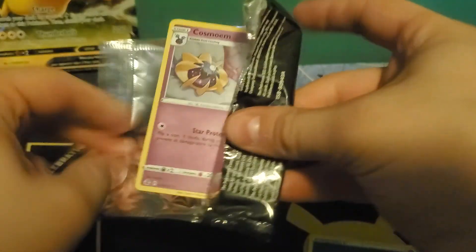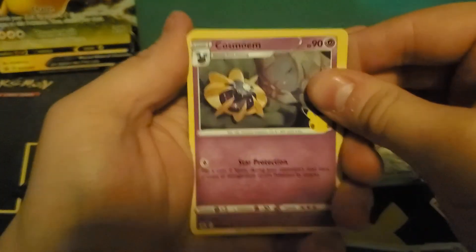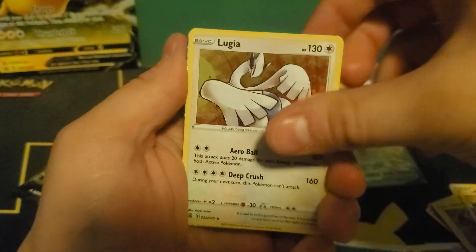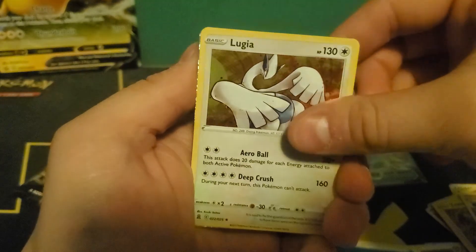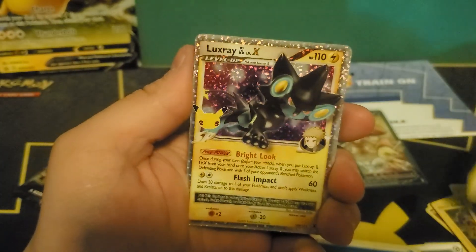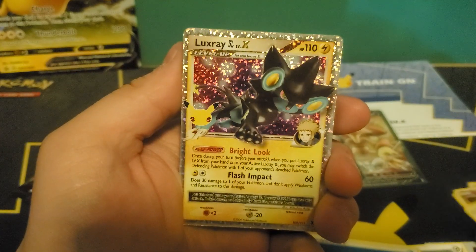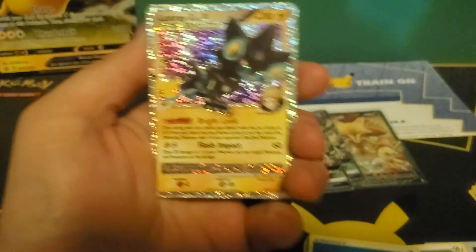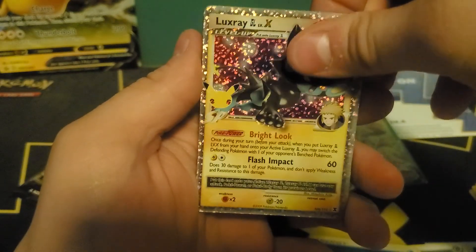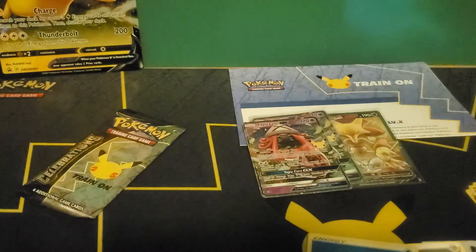Swear to God, if this is another Professor's Research or Tapu Lele... Cosmog, I see shimmer — if this is that same card... Lugia. A Luxray GL Level X card, very nice — I've already pulled it, but very nice. And a Giratina's Entity — I've already pulled that too, but that's okay, as long as it's a different card.